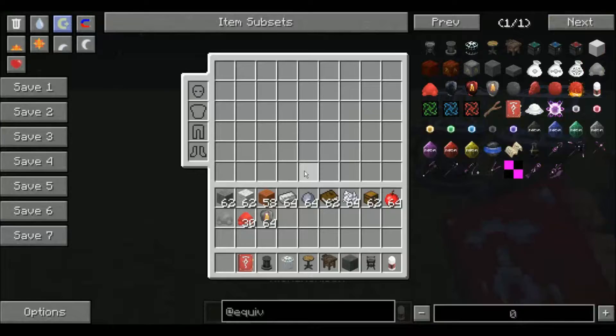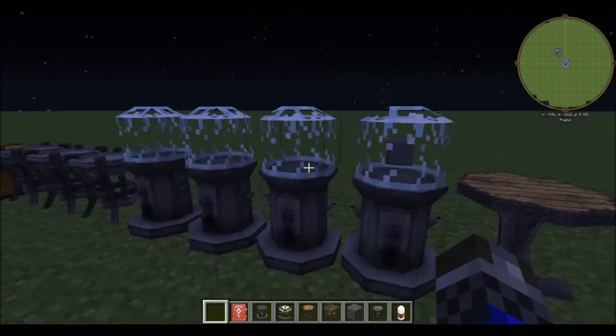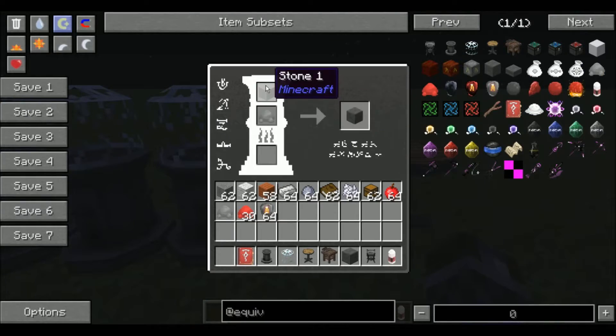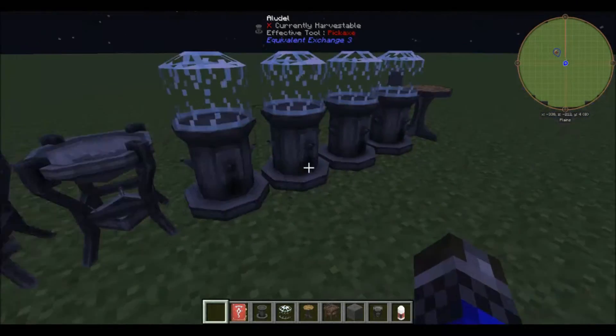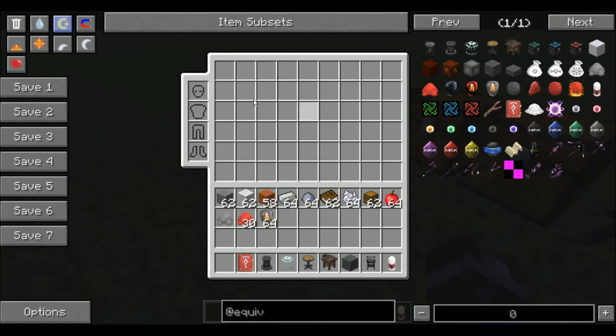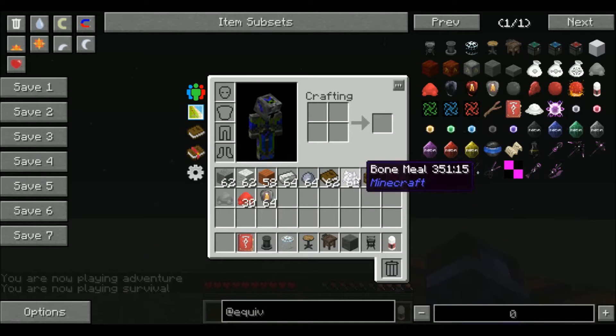As you can see, the book now belongs to Jay Baron. The next step in the process is to make some ash infused stone, which is just ash and stone. Then you're going to need that research station we talked about.